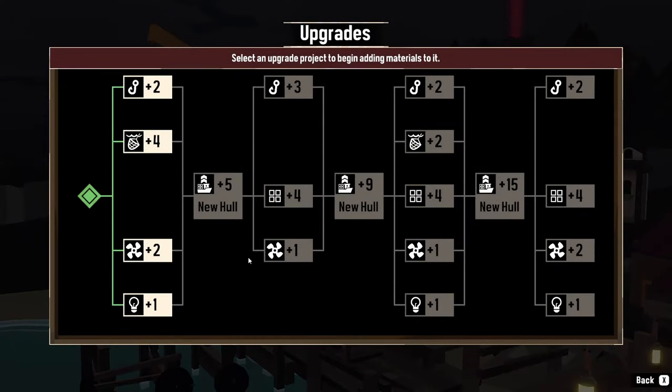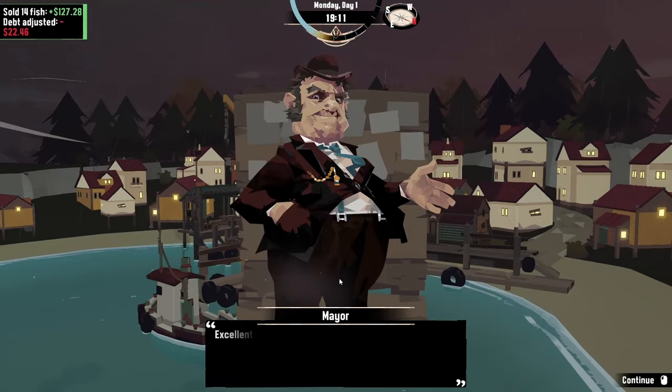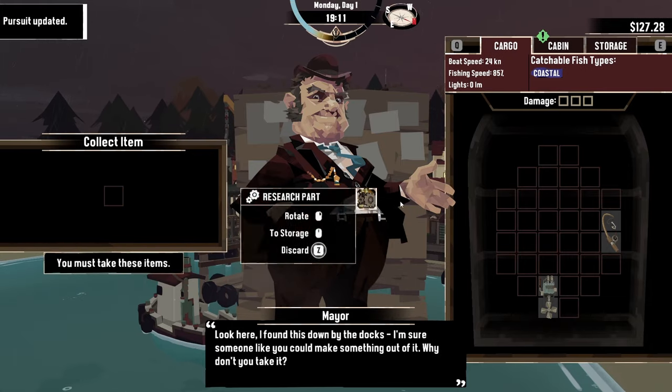You can install upgrades that improve your boat's health points, expand its cargo spaces, and increase the amount of spaces you can assign equipment to. You will get access to the dry dock and these upgrades as soon as you pay off your debt with the mayor.